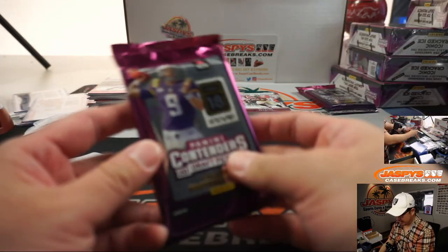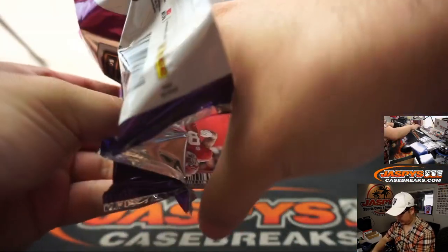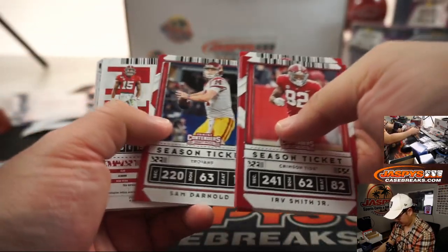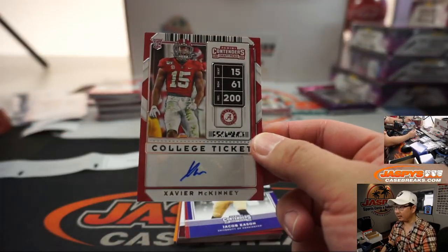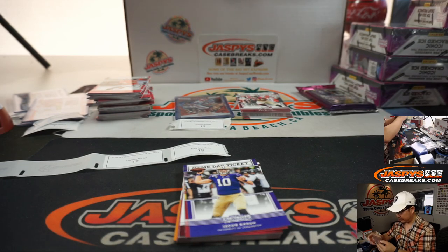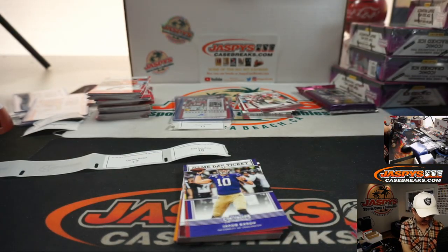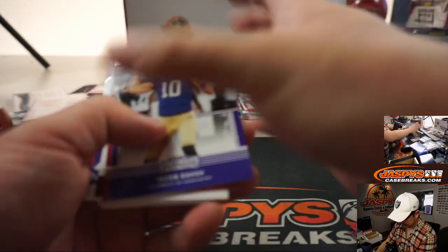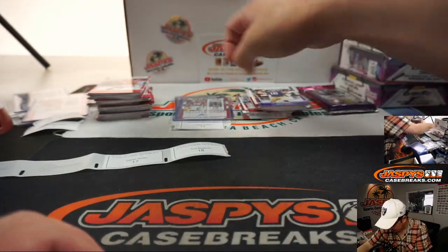Almost there, folks. Darren, your last pack — pack seventeen. And Xavier McKinney, Alabama — college ticket autograph. He's a high second round pick, safety out of Alabama going to the New York Football Giants. It's always good to have those high draft picks.